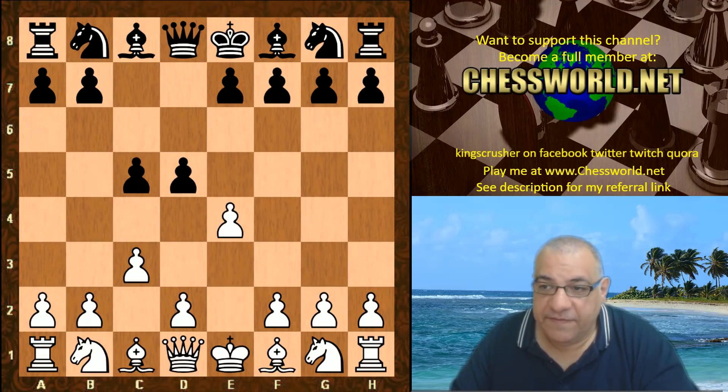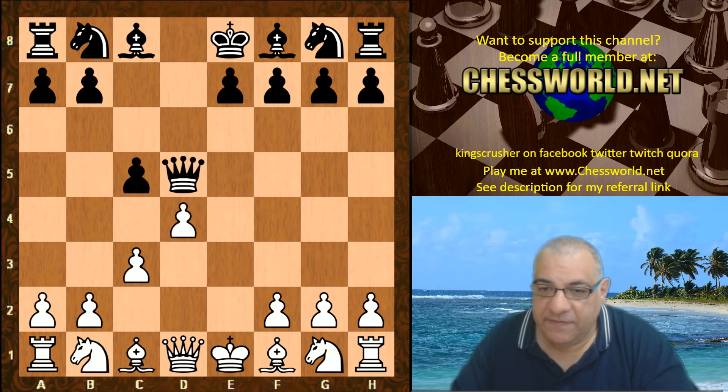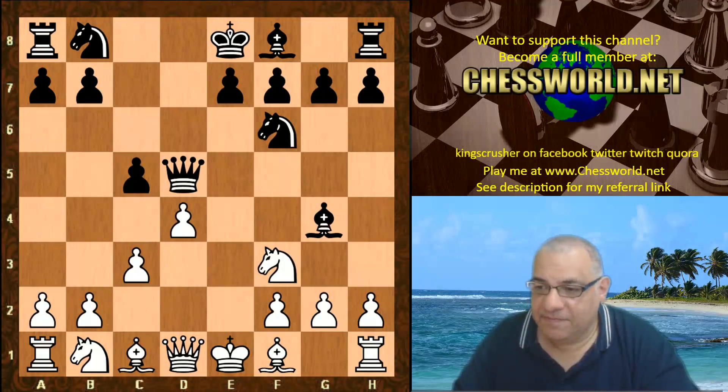D5 from Commodore. E takes, Queen takes d5, d4, Nf6, Nf3, Bishop g5, Bishop g4. So we're into the main lines of the C3 Sicilian with an early piece development from both sides.